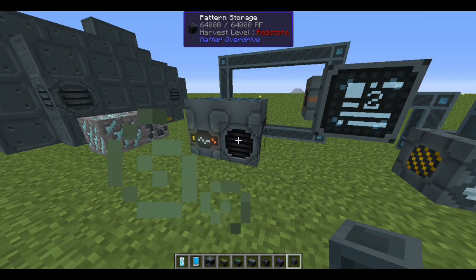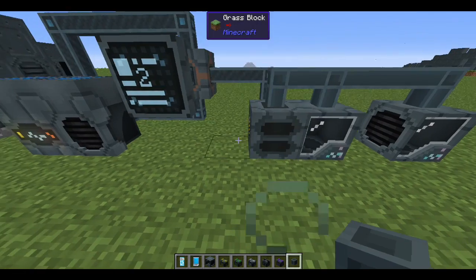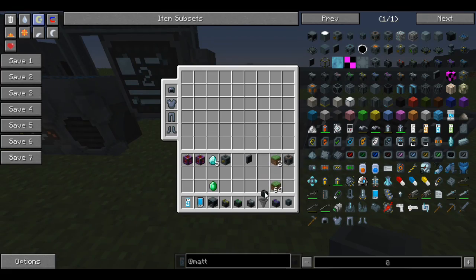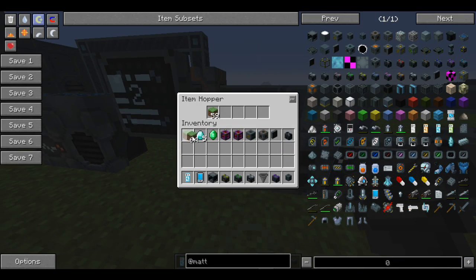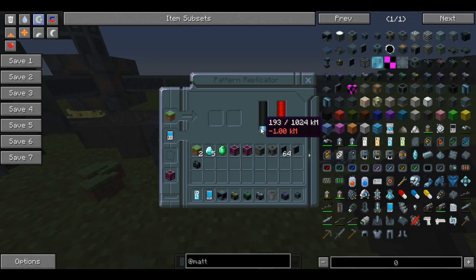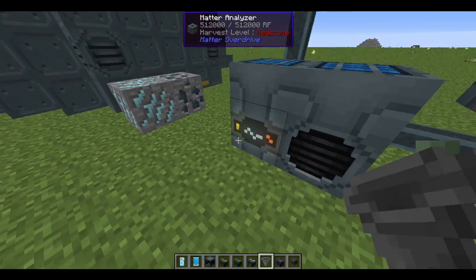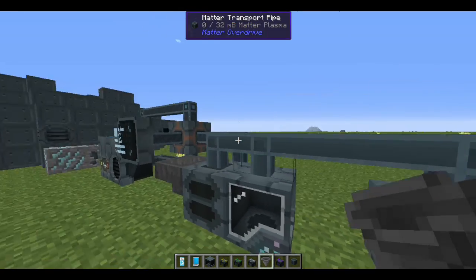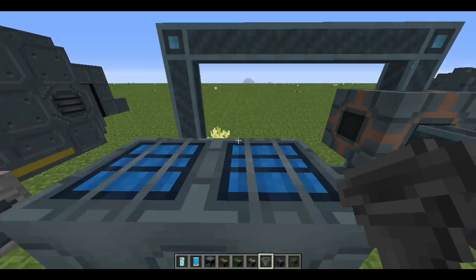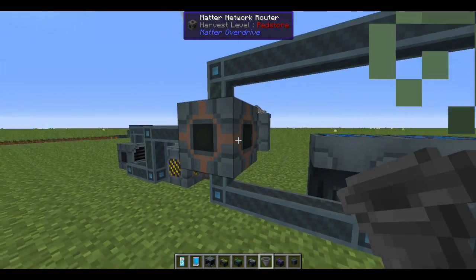So to summarize: scan items with your matter scanner or matter analyzer to find out their matter value, save that to pattern storage, break down bulk items in the matter decompressor to generate raw matter, then use the matter replicator to create any scanned item on demand. This mod is so underrated — it's a really cool system.